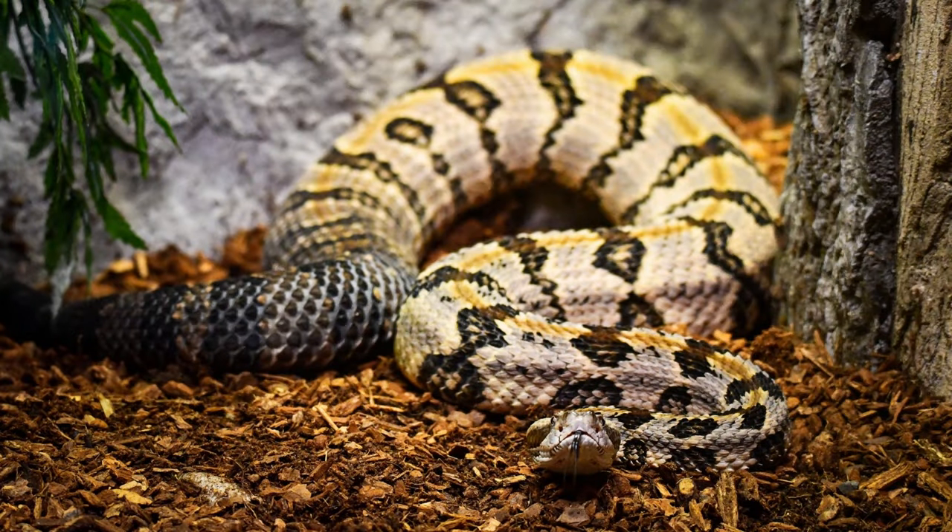Continuing the snake theme: the timber rattlesnake is a very cool viper species from the North American forest. Their camouflage is impeccable — blending into leaf litter like most other vipers do so well. They are probably my favourite rattlesnake due to their pattern. Another alternative could be the eastern diamondback rattlesnake, but I picked the timber rattlesnake due to personal preference.